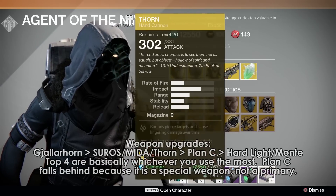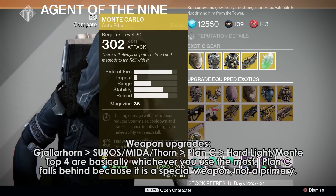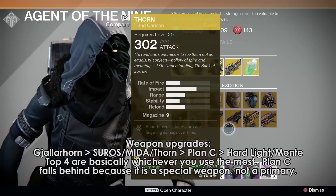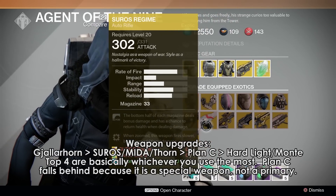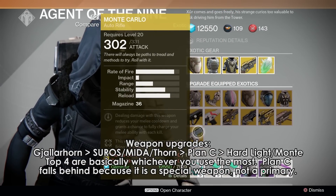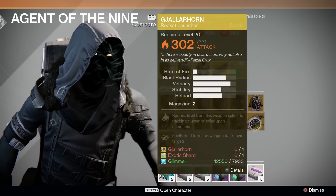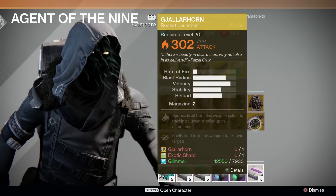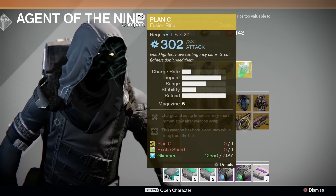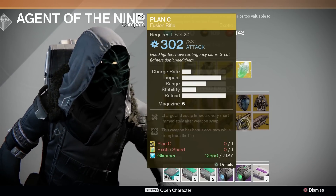The weapon upgrades are pretty good this week. We have Hardlight, Suros, Mida, Thorn, Plan C, Gjallarhorn, and Monte Carlo for PlayStation users. Priority here should be Gjallarhorn, then either Thorn, Mida, Suros — and Plan C — with Hardlight and Monte Carlo in last place. Really, the top four — Suros, Mida, Thorn, Gjallarhorn — could all pretty much be listed as equals; they're all really good. It just depends on whichever one you use the most. The only reason Plan C falls behind is because it is a special weapon, and I value primary weapons more than special weapons.